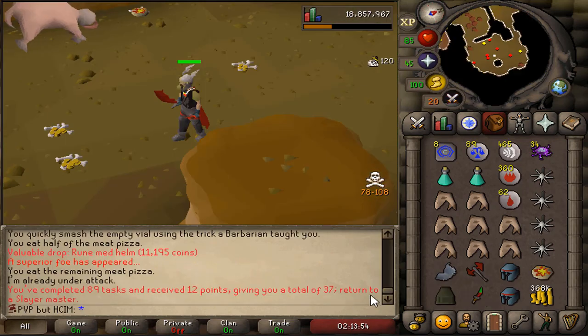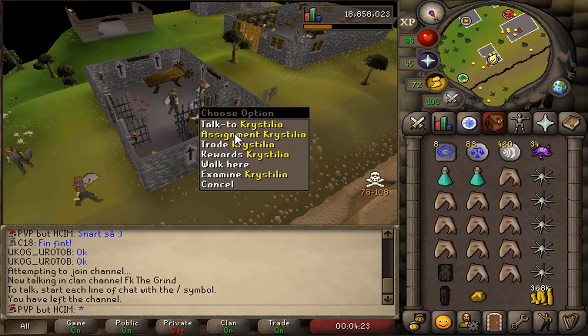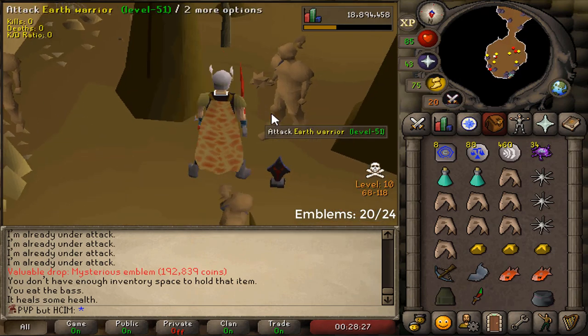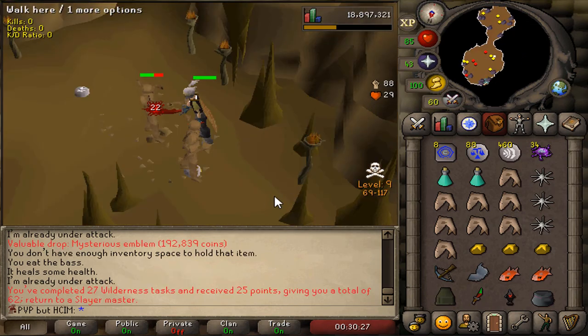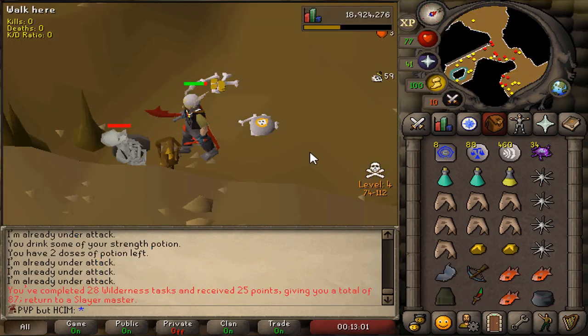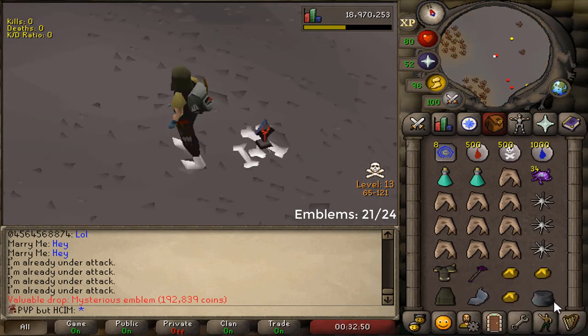Task completed. Blood Velds — task completed. Now we can go back to Wilderness Slayer. I need a good doable task. Earth Warriors — perfect. Finally, we got an emblem. Four more to go. Task completed. Skeletons — very easy, very good. Task completed. Mammoths — there's the emblem. Three more to go. Task completed.